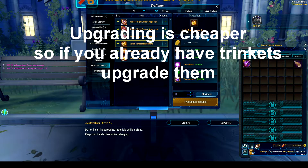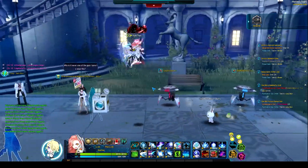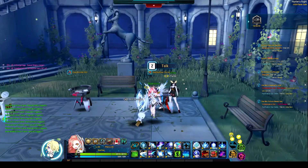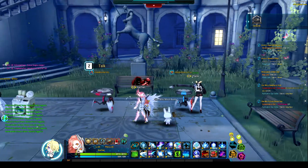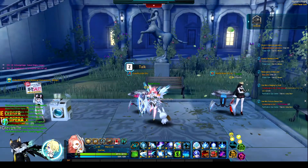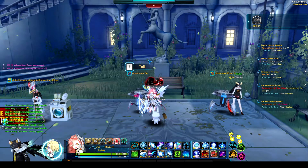Upgrading these trinkets and just getting the trinkets is going to be a lot easier now. I'm not sure if the trinkets immediately drop from Wolfgang now, because I haven't done Wolfgang yet — I'm only doing Hoffman at the moment. But basically, it's a whole lot cheaper and it should be a lot easier to grab those now. They're basically doing this so that people should be able to get ready for the new Beelzebub raid that is coming in two weeks.